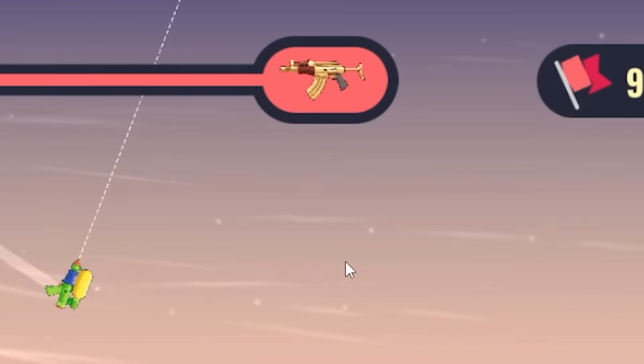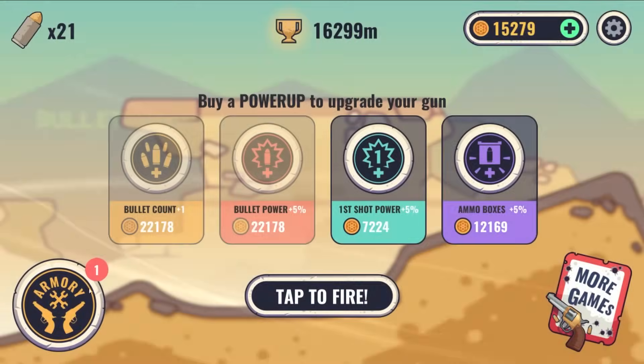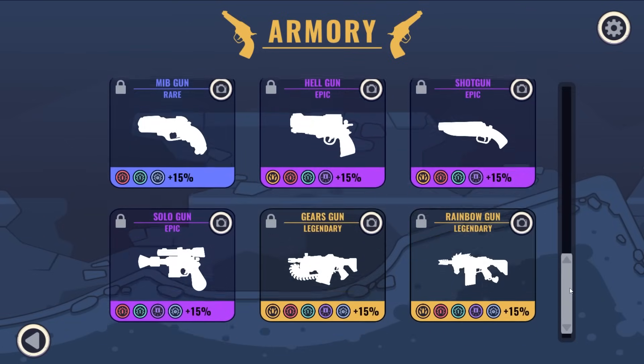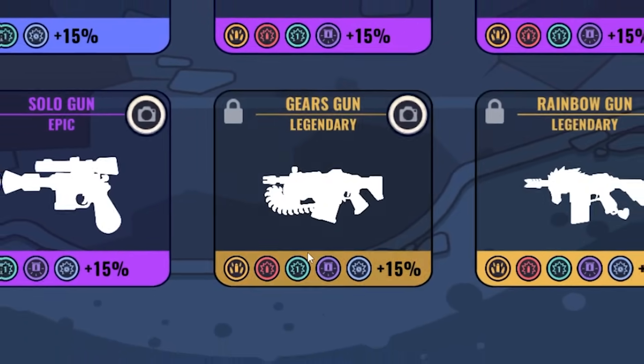We have a golden AK-47 or whatever that is. Oh my gosh, I'm so glad to be moving on. The Warlord rare. Next time we'll play with this weapon and then we'll get the rest of these. Look at this legendary — oh yeah! Can't wait to use the gears gun.